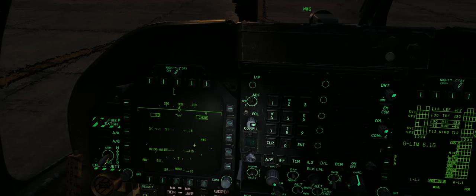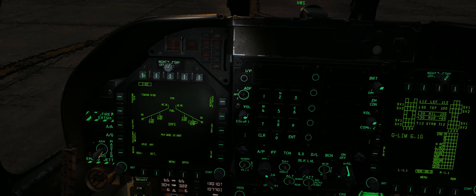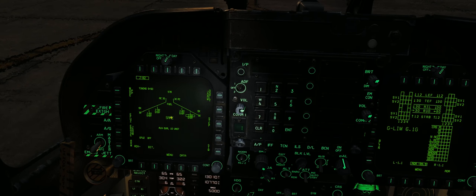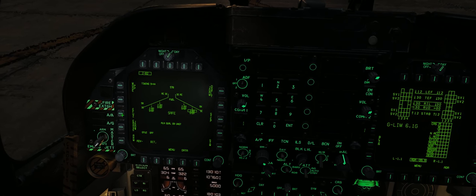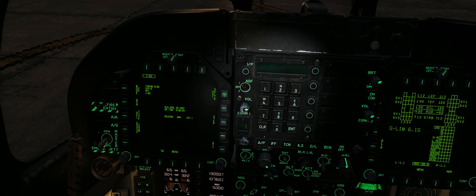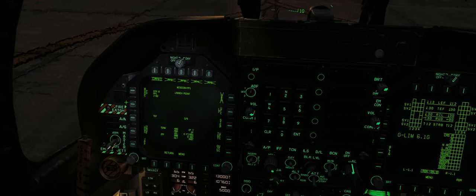We'll go ahead and zoom in on our left-hand DDI and our UFC, and we'll pull up our stores page on our left-hand DDI. We'll select J-82 for our GBU-38s. You can see the timer starting to count down for the alignment of the INS system in the weapons. We're going to leave our E-fuse to off for now to make the weapons as safe as possible as we taxi and fly out over a populated area. We'll go ahead and go into the JDAM display, make sure the mode is in pre-planned, and we'll go into our mission page and start inputting our different mission coordinates for our three missions.